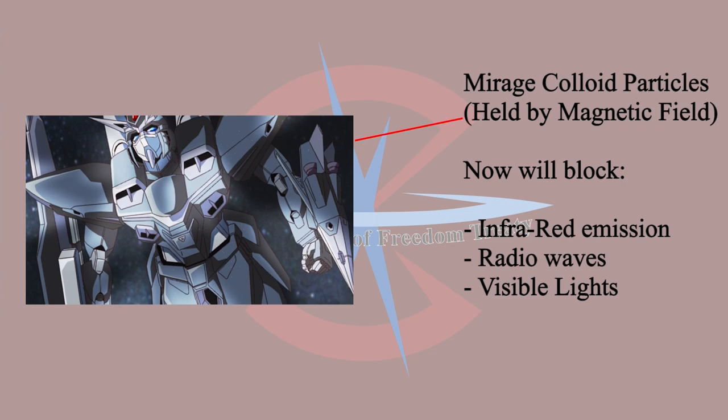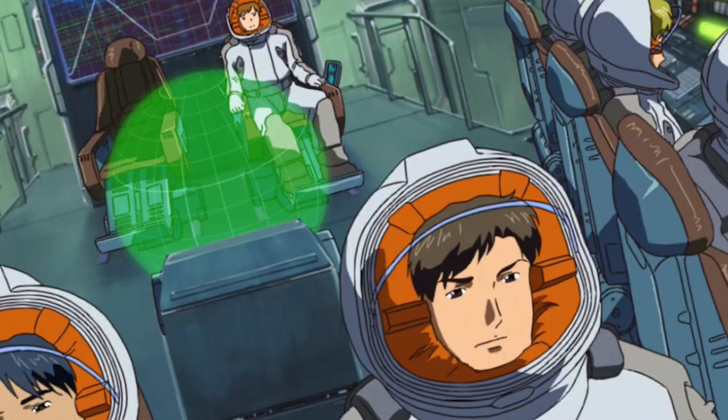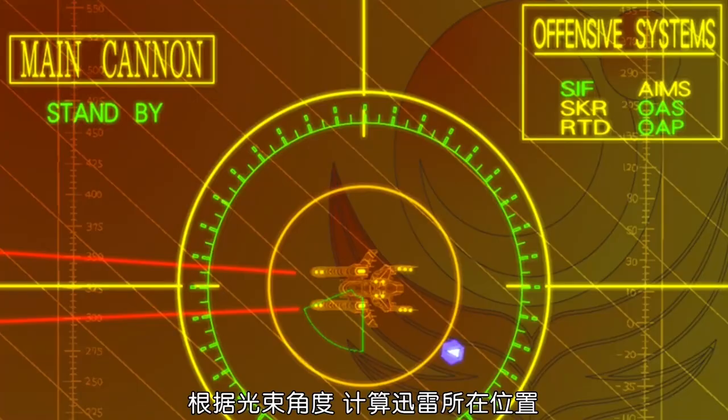Let's talk about the benefits and activation process. First, Blitz Gundam will release the mirage colloid particles from the body. The particles will be held in place by a magnetic field. The particles around the Blitz Gundam will block IR emission, radio waves, and bend visible light, making Blitz Gundam 100% invisible.